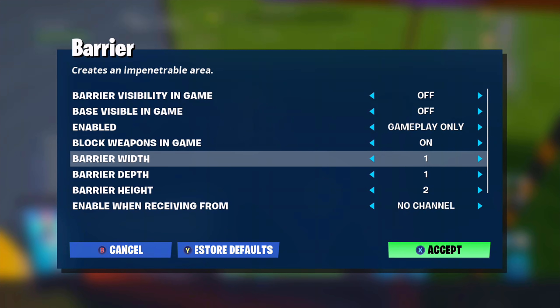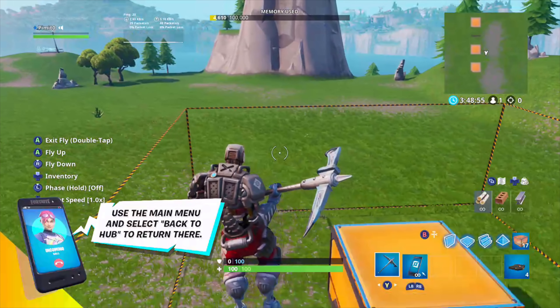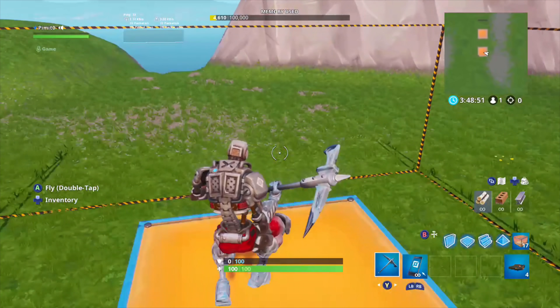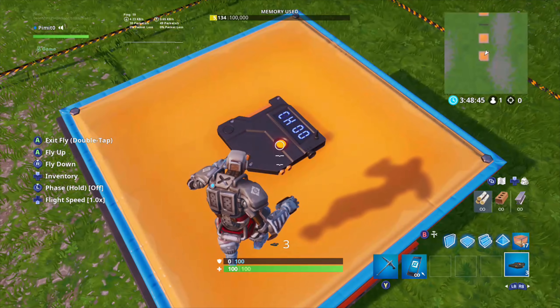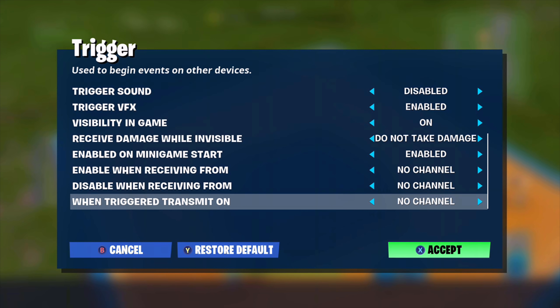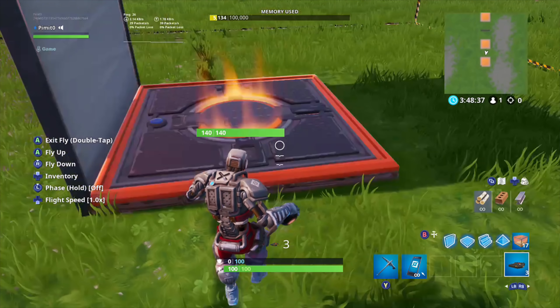Third thing: you have to make the other axes greater than the axis you're teleporting on, otherwise the player might teleport in a different direction than you're trying to teleport them. This way it will teleport them up. Then you want to place down a sequencer and set it to the same channel as the barrier.